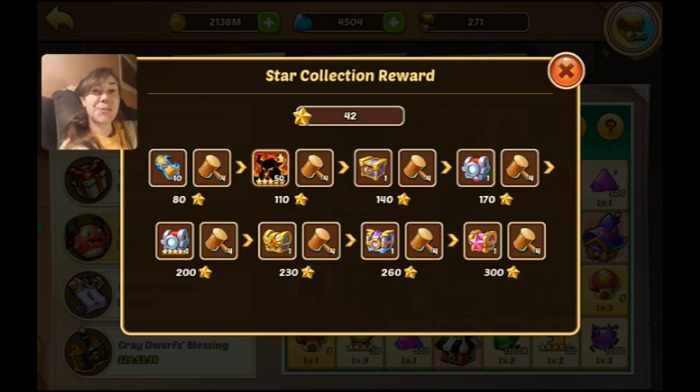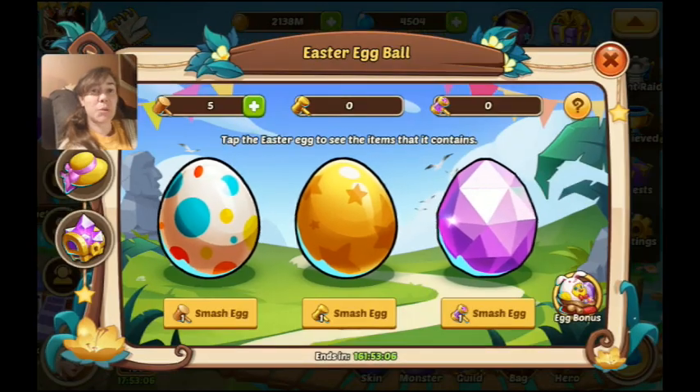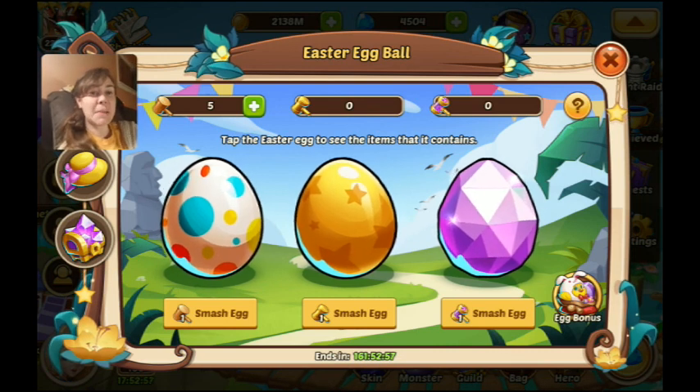I only got 42 stars — I didn't even reach the first goal. That was 24 dice and I didn't achieve the first star milestone. I think I'm going to be lucky just to complete that by the end of the event. I really hope this is not a new serious event, or if it is they need to really rework it, because that's horrible. I was expecting to at least completely finish the first goal — that's really disheartening. Okay, let's smash some eggs.